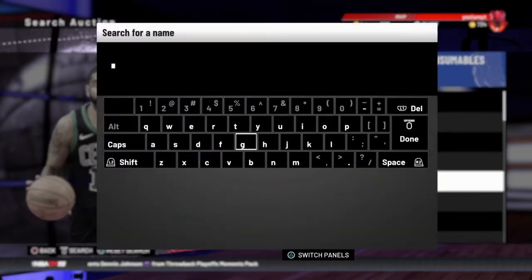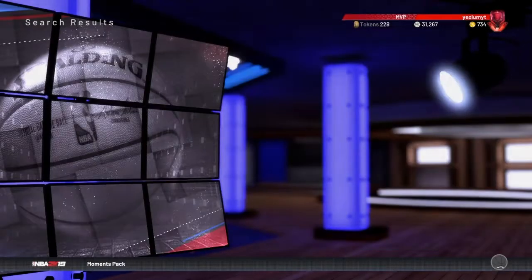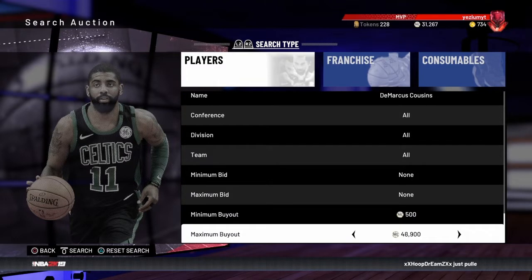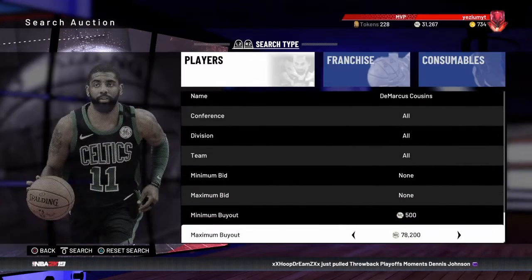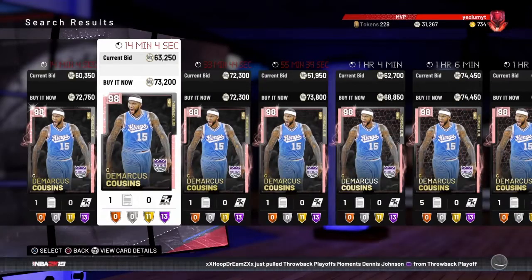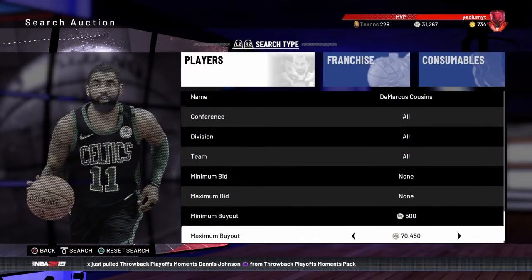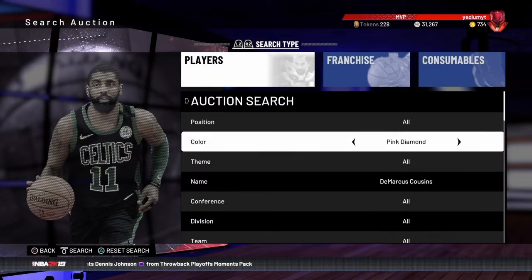Let's get on to the next card. So for the next card, it's more of a new card - my guy Demarcus Cousins. I've pulled this card literally so many times, I think four times I pulled this card. I should have kept him, but I don't really play unlimited, so I don't need like a god squad, I just play triple threat and I didn't really need him on my triple threat team. But he's going down, he's like 68k.